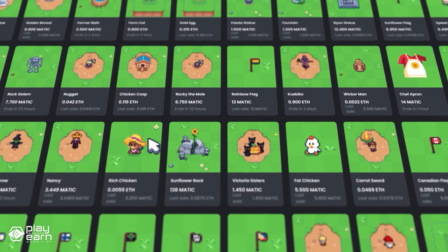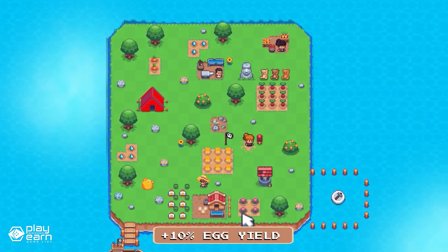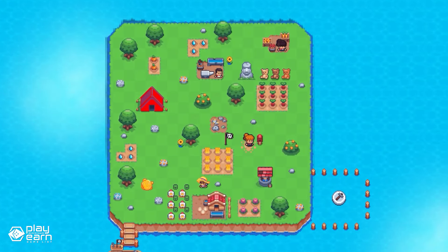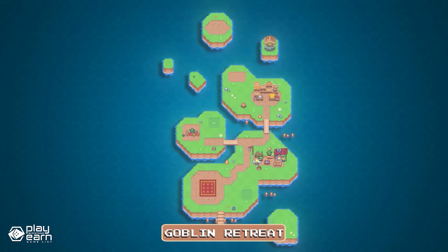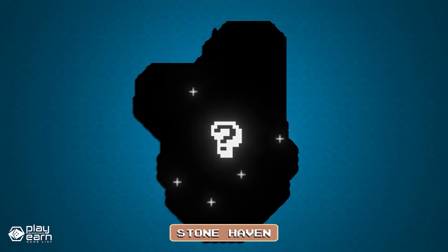There are also new areas including volcanic terrain and the swamp lands for players to explore. If you are interested in playing Sunflower Land, you can visit their website and sign up for free. You can also follow their social media in the description below for the latest updates.